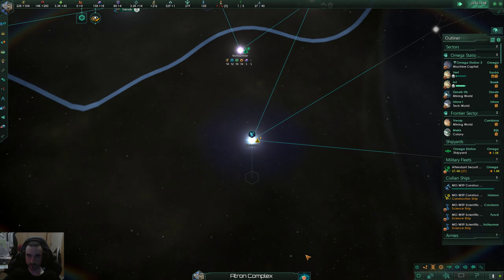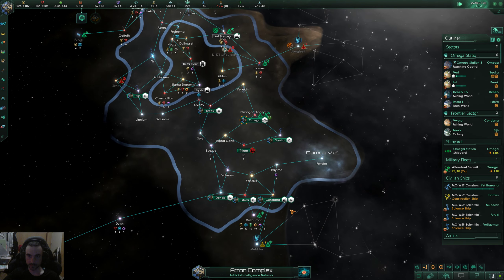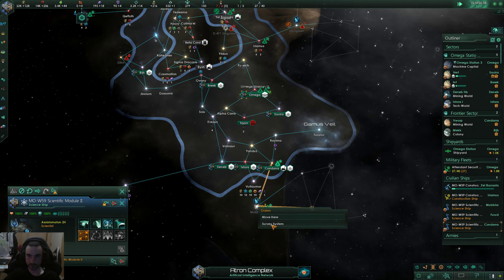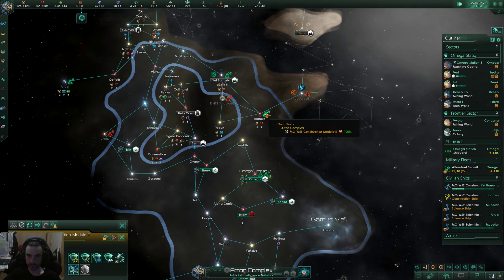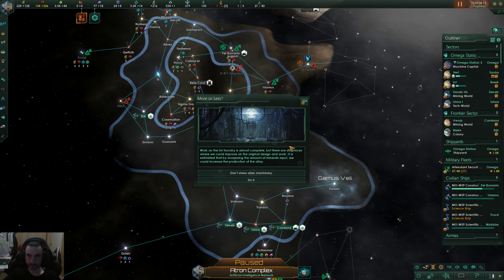They're researching the system down here but I've got two science ships — I'm going to tell one to survey that system since we can't do anything about that yet. Sending this one down here — we need that precursor system.